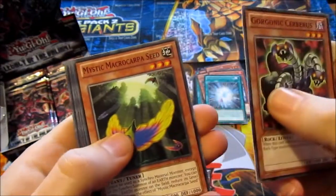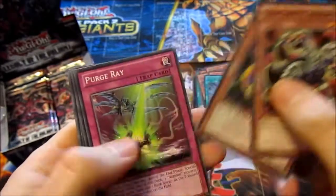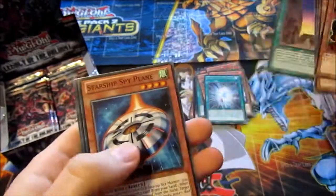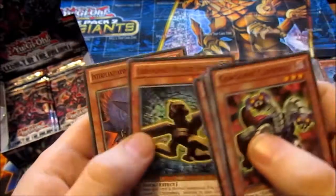Gorgonic Cerebus, Mystic Macrocarpa Seed, Perjury, XYZ Avenger, Hidden Temples of the Necro Valley — another one. Starship Spy Plane, Gorgonic Golem, Chronomaly Winged Sphinx, Interplanetary Purpley Thorny Beast.